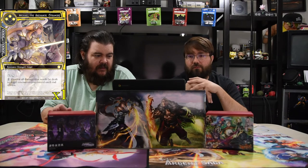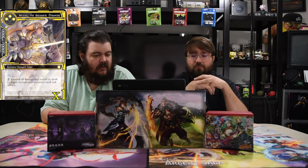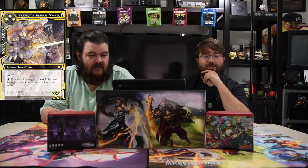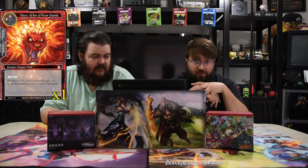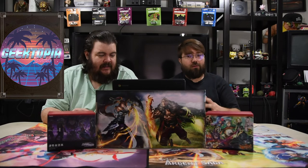Michael, the Archangel, is three white for a 10/10 flyer. Pay one to prevent all damage that would be dealt to angel resonators you control. He's mostly the main angel in the deck, but he's still a three-drop 10/10 with flying. Next is Regulus, the King of Volcano — two red and one for a 10/10 swiftness. Whenever this card is dealt damage, it deals that much damage to your opponent — always puts them in an awkward spot.